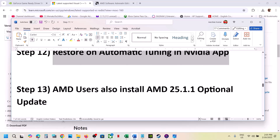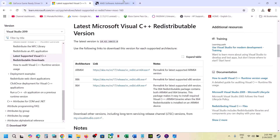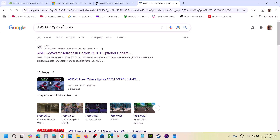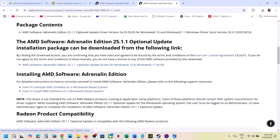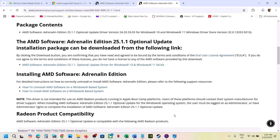This next step is for AMD users. Install the optional AMD update. Go to Google and search for AMD optional update 25.1.1, go to the AMD website, and you will see the AMD 25.1.1 optional update. Click on it, run the exe file, restart your computer, and then launch the game.